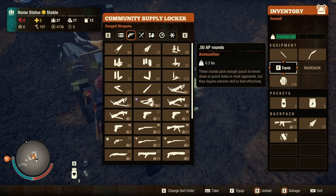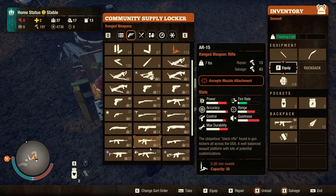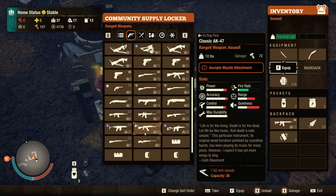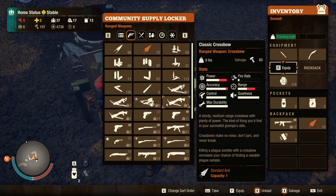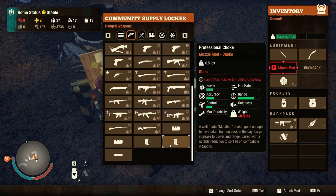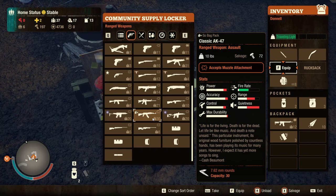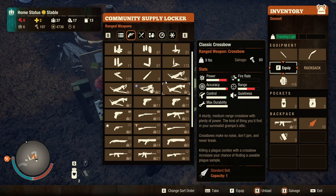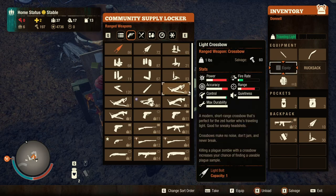This is the ammo. Right now there are zombies coming to our base. I'm gonna take a rifle — actually I'm gonna stay with the M4 and get some ammo, 556 rounds.